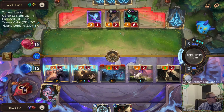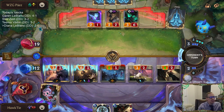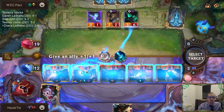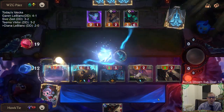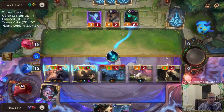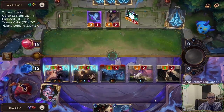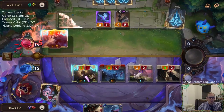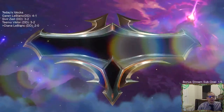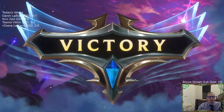I learned my lesson playing against Atrocity. I lost an earlier game with Garen LeBlanc because I didn't play around Atrocity — this time I did. Impressive win — they had lots of blockers and then Thresh, Nasus, and Atrocity.